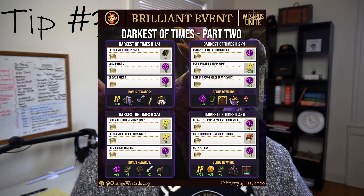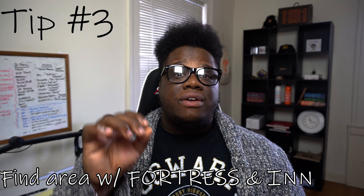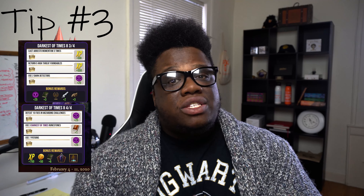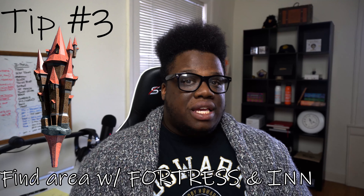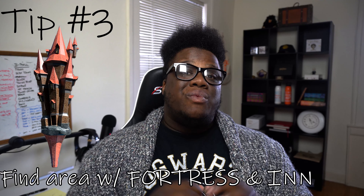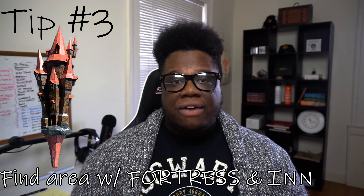Tip number three: with the last tasks — Tasks three and four — where you have to drop two dark detectors, return some high foundables, defeat around ten Wizarding Challenge foes, and use rune stones, make sure you're in an area where there's an inn and a fortress right next to each other. If you can find a good spot where you can do all of that at the same time without having to move, that's going to be huge — especially for those dealing with cold weather who can sit in their car and knock those out.